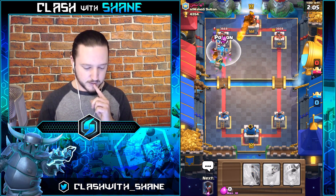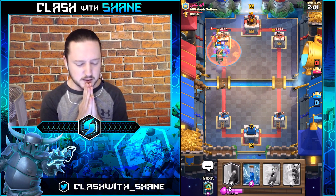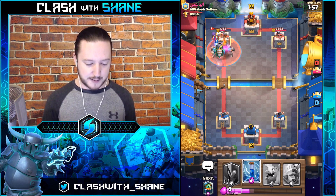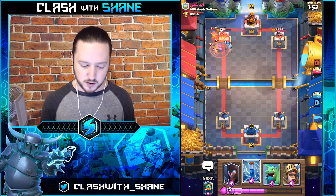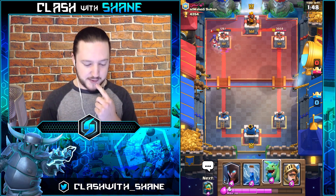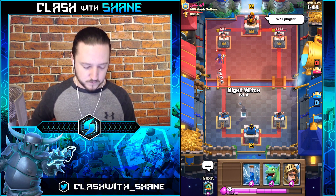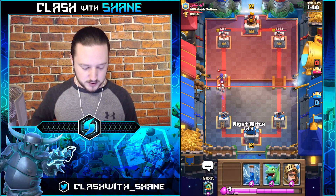Poison going down — he's going to Fireball my Infernal Dragon, but the Infernal Dragon might lock onto the tower and melt it. The tower goes down! But the Musketeer and the Witch might die here to the Golem explosion. The Witch didn't die — okay, she's going to start spawning some Bats.